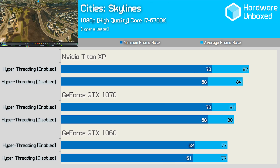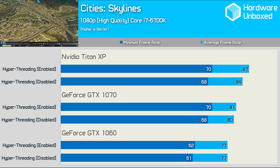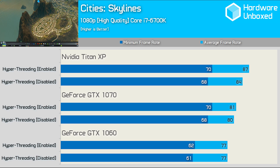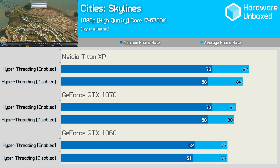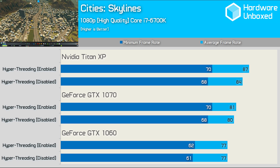Cities Skylines always comes up when testing CPU performance. In our test using a large, fully developed city with lots going on, the CPU utilisation only sat at around 30–40% on the Core i7 6700K. As a result, disabling hyperthreading had almost no impact on performance — certainly not a noticeable impact.